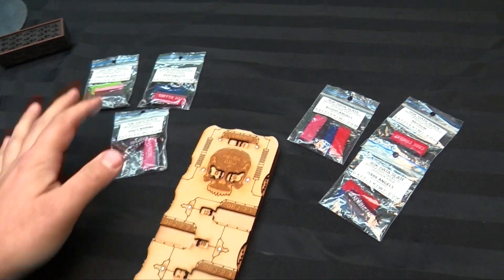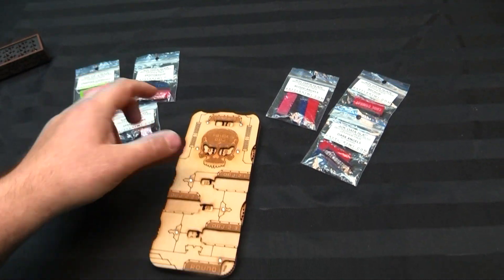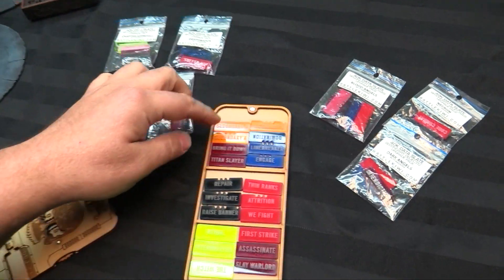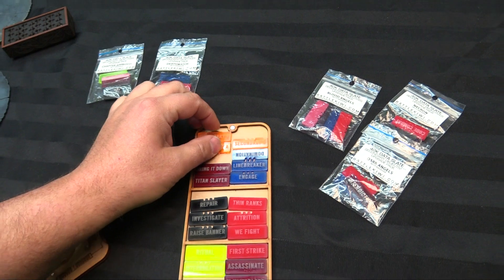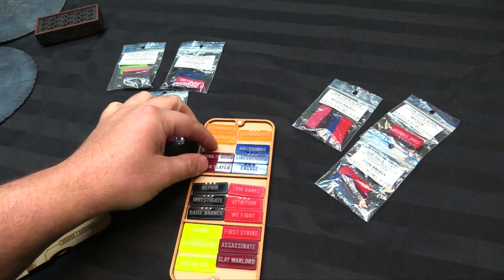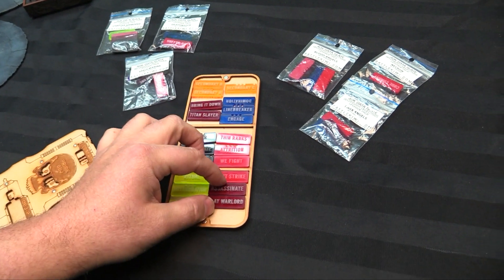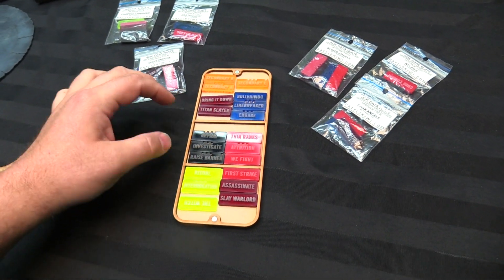There it is — the 40k data slate and then the upgrade packs. Each of these is for a different publication. Adding to the core set, I just want to remind you guys what this looks like. The core set did come with some generics like A, B, C secondaries. So if you can remember the names of all your secondary objectives, you can use these. The core ones are all in here and they're color-coded: Bring It Down, Titan Slayer, Assassinate and Slay the Warlord, Thin the Ranks, Attrition, Why We Fight and First Strike.